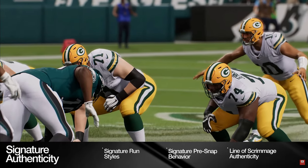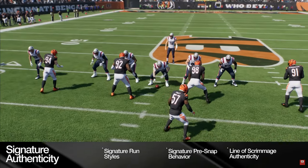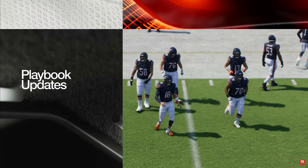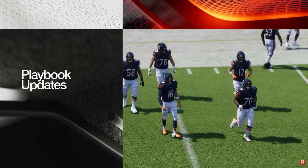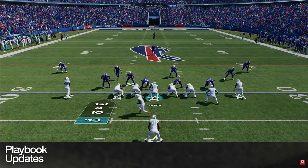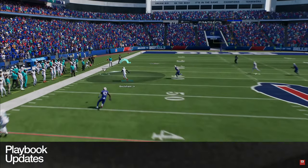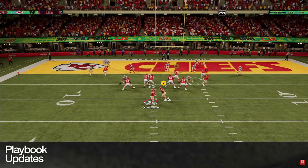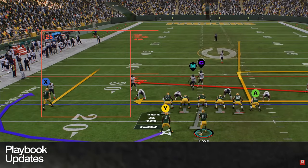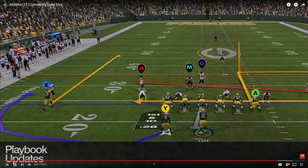Quarterback and receiver behaviors blur the line between Madden 25 and the real game. Visible pre-play communication between players will make the line of scrimmage feel more dynamic and alive, while intelligent adjustments and hand signals change based on the types of plays being called. Some of the most exciting new plays from the league have been added to each of the 32 teams' playbooks, including Miami's cheat motion and Kansas City's Super Bowl-winning corn dog. Route concepts and custom route stems change the length of the initial route.